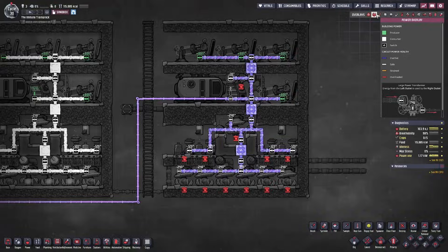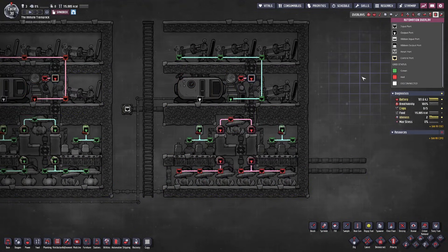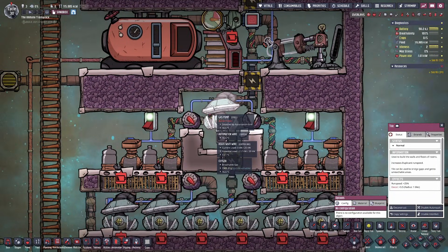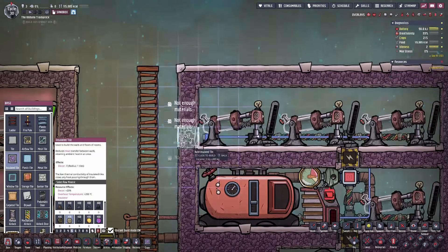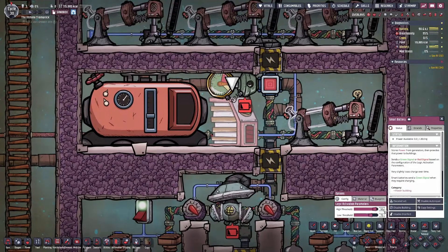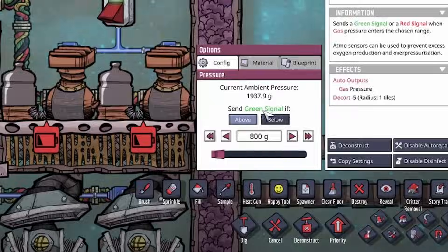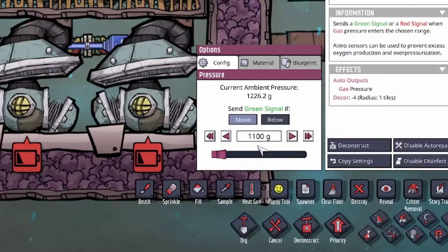Now that we've covered all the major parts, let's take an overview of what we've built — the electrical layout, the plumbing layout, the ventilation layout, and the automation layout. Everything is complete and you can close off the chamber, your electrolyzers, and your gas pump by adding the last two sandstone tiles. Don't forget that at this point your duplicants will no longer be able to access the gas pump and electrolyzers on this side. The smart battery I'm going to set to 90 high threshold and 70 low threshold — these numbers are arbitrary and can be changed later. The Atmos sensors for hydrogen will send a green signal when above 800 grams, and for oxygen when above 1,100 grams.